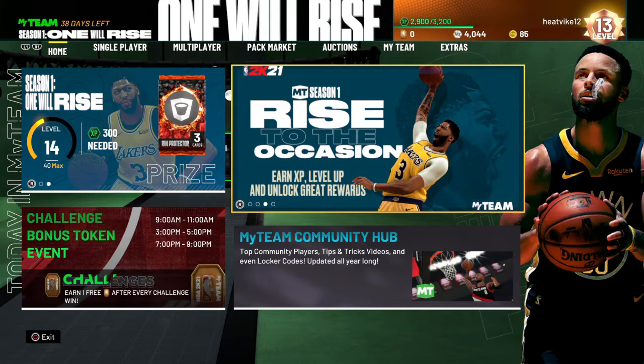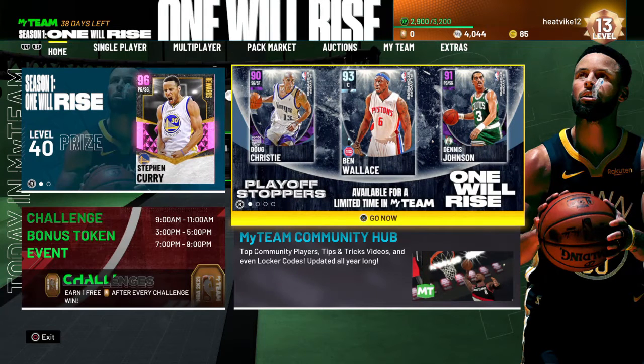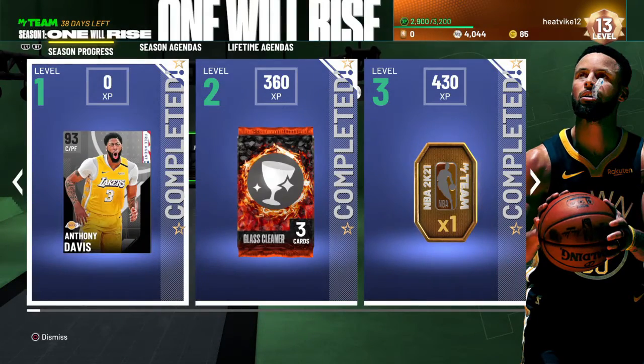That's kind of enough with the introduction — let's go through the menus. So first of all, we got some new packs. They released packs when the game first came out — the East and West Tip-Off packs — and now they've got the Playoff Stopper packs. I'll go through all the cards and which ones I like and which ones I don't.